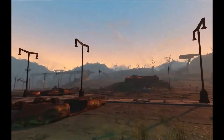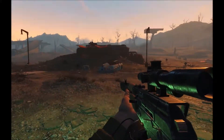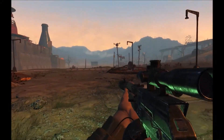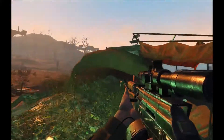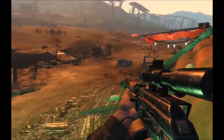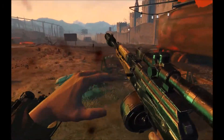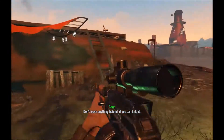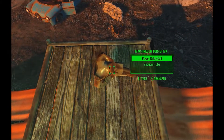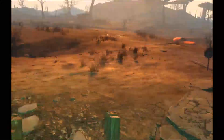I saw someone over here from up there. There's a destroyed turret and I don't see the person anymore. Let's go — now you're dead! Just the one — just a gunner. Don't leave anything behind if you can help it. I wonder what happened to the turret? Whatever — means we didn't have to take it out.